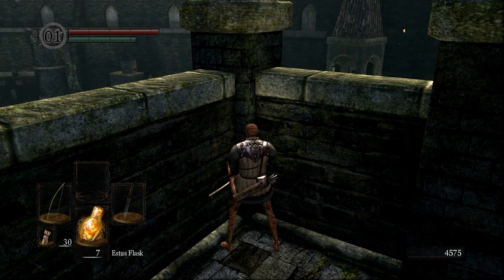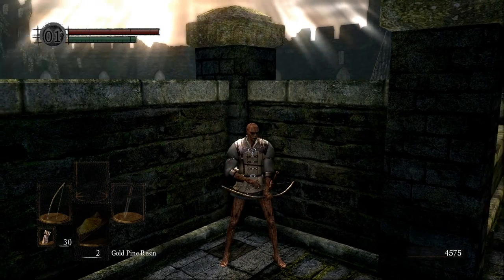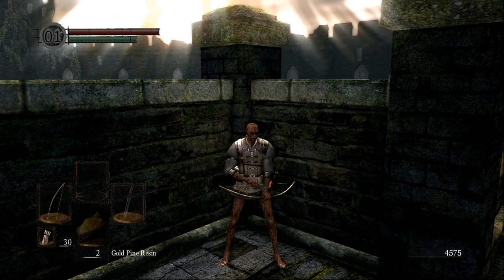Next we press R1 to two-hand our bow and we select our gold pine resin. What we're going to do is run forward to a spot, dodge left, shoot, dodge right, apply gold pine, and then get the tail cut.